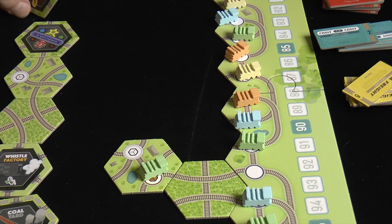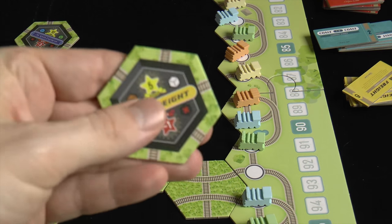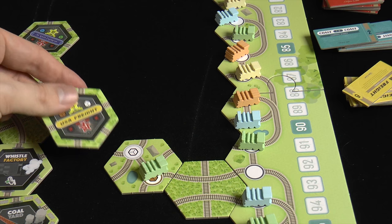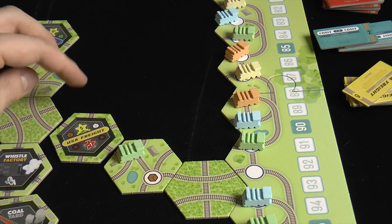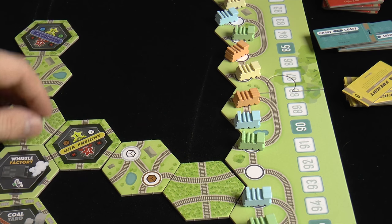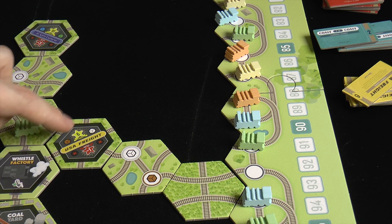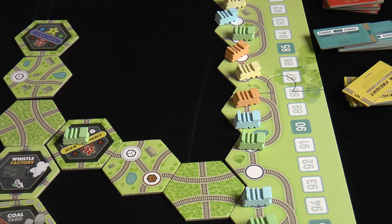Why do you want a cube? Some tiles in hand or on the board require certain colored cubes. For example, this tile wants a brown and a white cube. If you spend another coal to move, you'd gather a white cube. Then you play another coal, play this tile from your hand, move in here, and pay the brown and white to the bank — you get five points. Without those cubes, there's a penalty: minus one point. So you want to be careful of that.